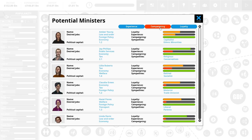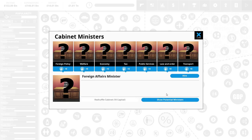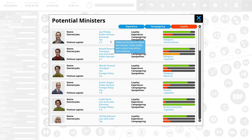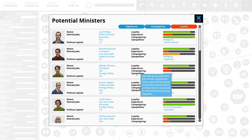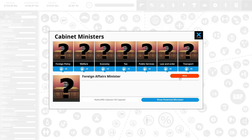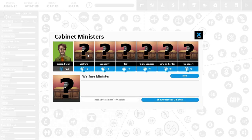I want to sort by loyalty because loyalty gives us more political capital. We're looking for somebody who wants to do foreign affairs and is loyal to us. We've got a Wendy Thomas — she's got sympathies with religious and motorist but she wants to do our foreign policy. We're going to stick her in here and hire her.